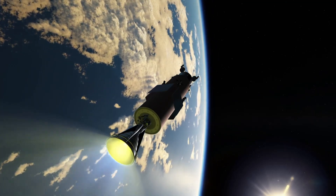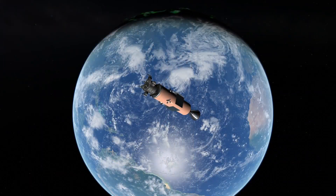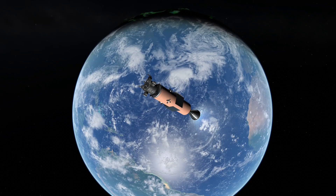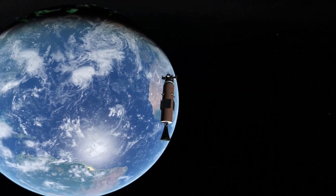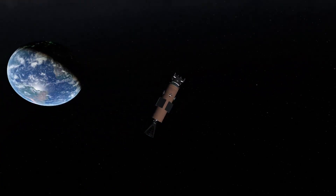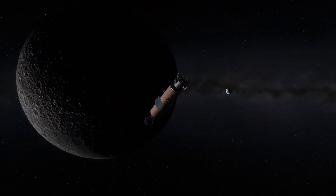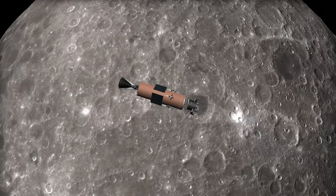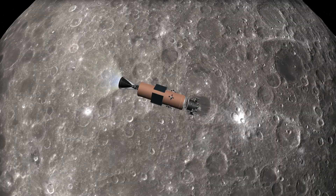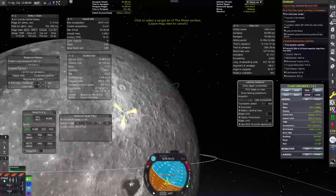This is the trans-lunar injection burn — leaving Earth. After about 20 minutes we do a slight correction burn, and then it's bye-bye Earth and welcome Moon. We enter a nice circular orbit around the Moon.